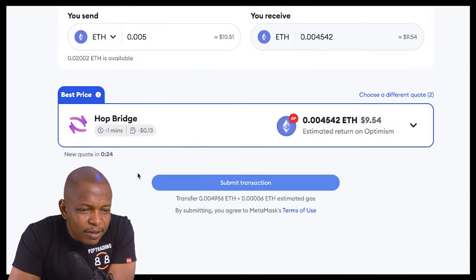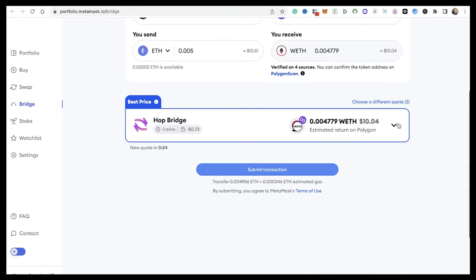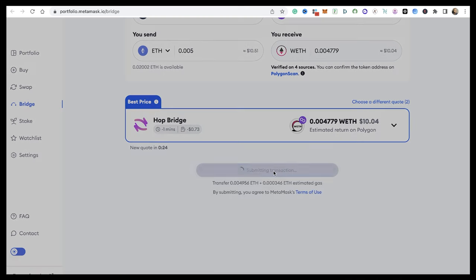I'll go with the best price option. It also gives you more information — cost changes, a countdown timer — and it will take about one minute. You're going to transfer these amounts plus a gas fee. I'll go ahead and click Submit Transaction.